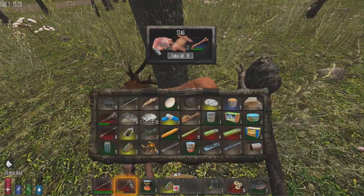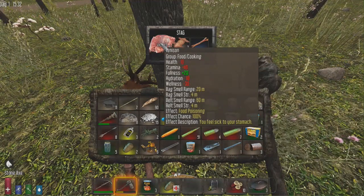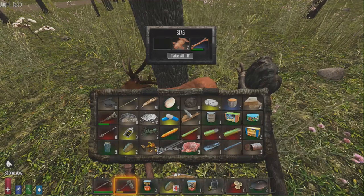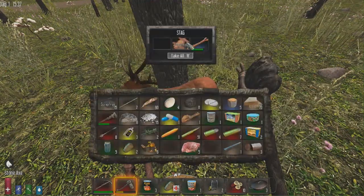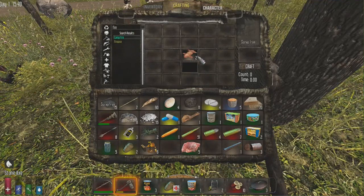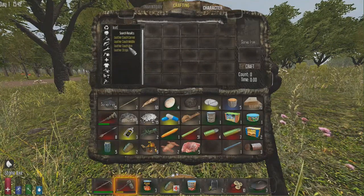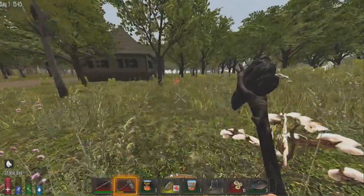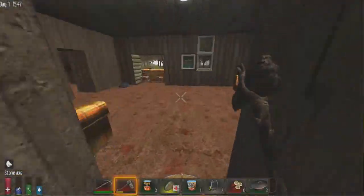Don't put raw venison in your toolbar — hover over it and you'll see it has a smell effect of 20 meters in your bag but 60 meters if it's in your belt, which attracts zombies. Always keep it in your bag. Also pick up animal hide — you can make leather out of it once you find a leather-making book, and leather can be crafted into leather clothes, which is a step up from cloth.